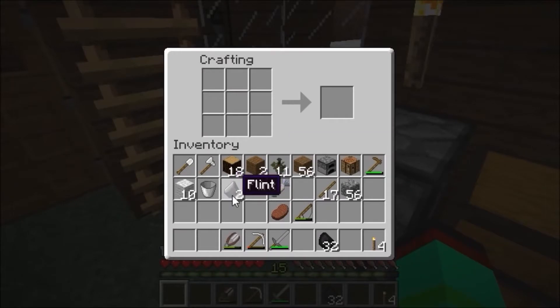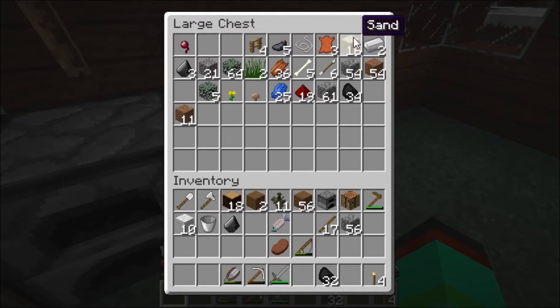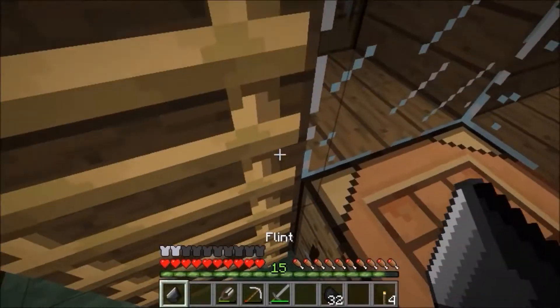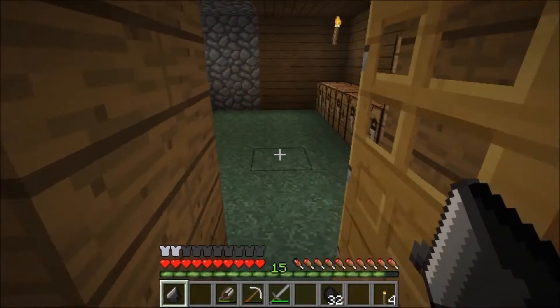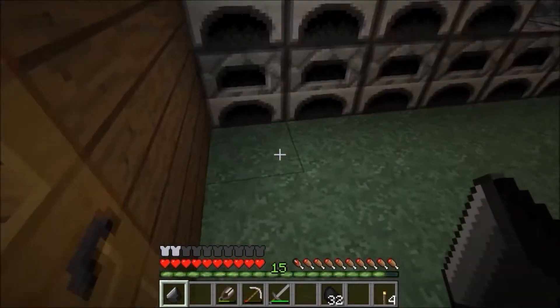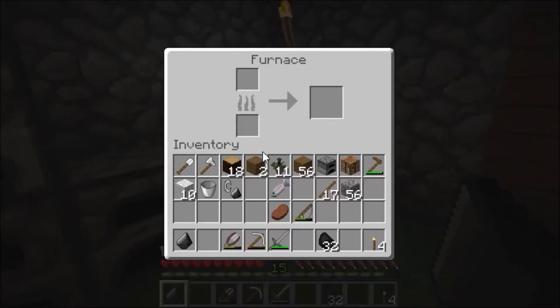Actually I'll make a flint and steel quickly. This means you can set things alight and it's an unlimited light source, though it doesn't give up that much. Now I've forgotten which ones I've put them in.